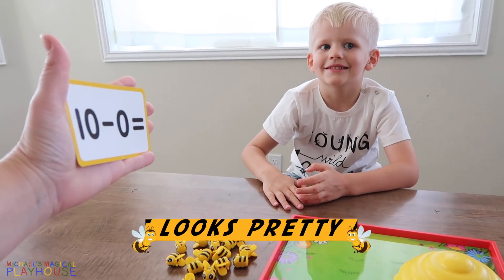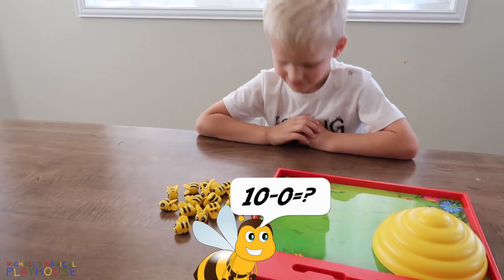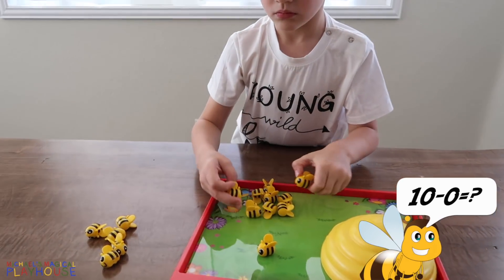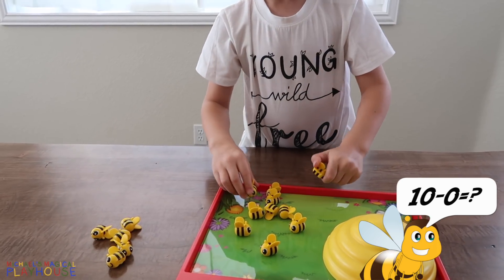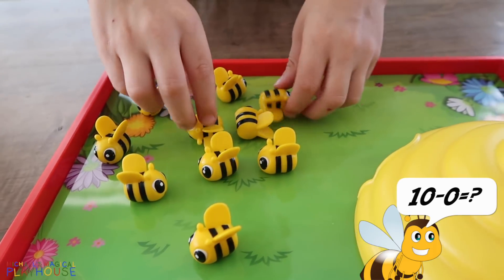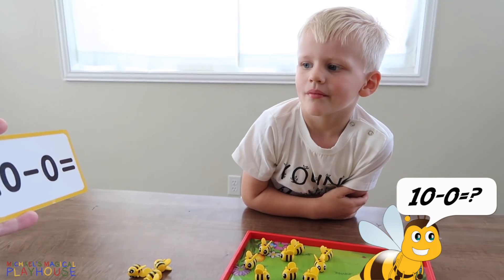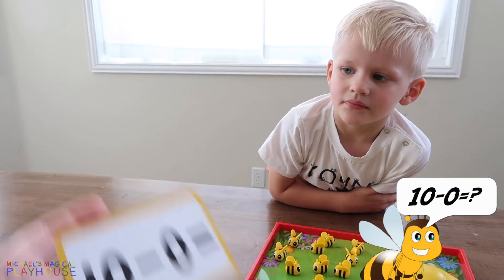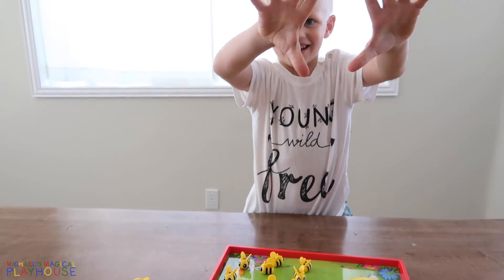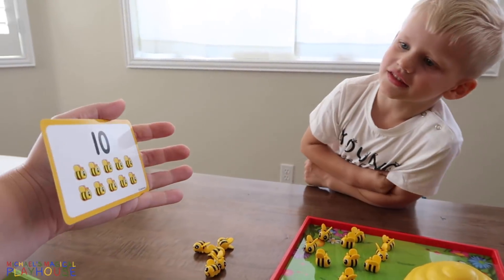Ten minus zero. That looks pretty hard. Yeah, it looks pretty hard. Okay, let's put ten bees on there. Two, three, four, five, six, seven, eight, ten. So this says ten minus zero. If none of the bees fly in the hive, how many bees are we left with on the tray? Ten. All ten, yeah. That's a tricky one. Ten minus zero — ten.